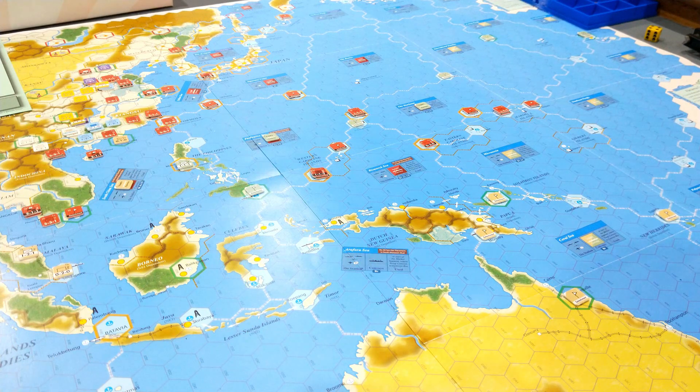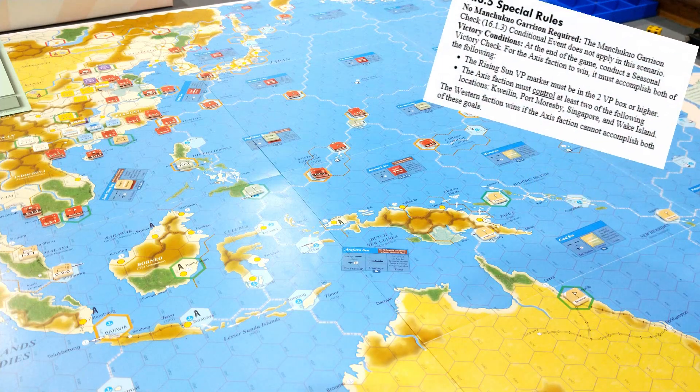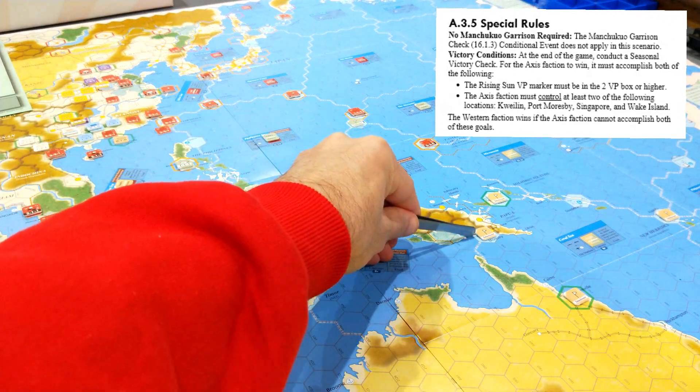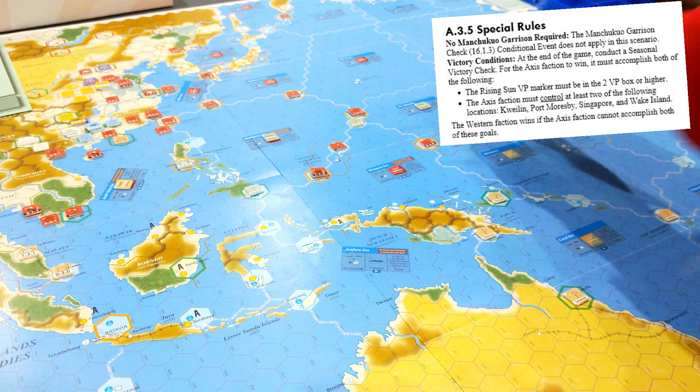To run you through the victory conditions: the Japanese really have the initiative and they're the ones needing to advance. They start with the victory point track on one rising sun. They need to end the scenario on two victory points or higher, and have control of two of the following locations: Port Moresby, Singapore — I've just pointed those out earlier.